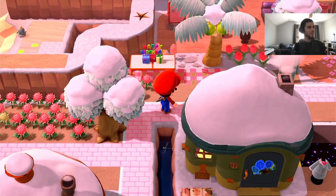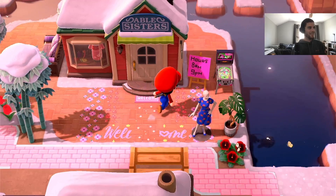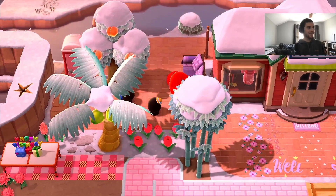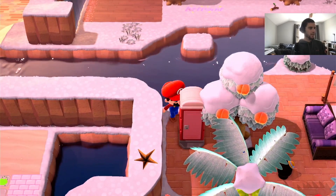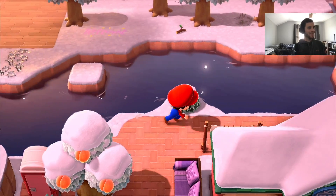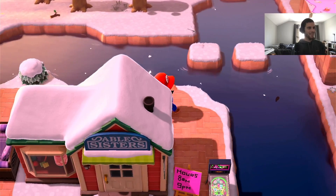Up here is Able Sisters with the mannequin — I remember that. Oh, she's spelled out a welcome here, and I like how it has the hours too. Another island I went to had that same idea — I just find that really fun. I missed it but there's a sphinx over to the left there. Dressed as Mario in the game, I feel like I should be able to jump better — that would be a fun feature.